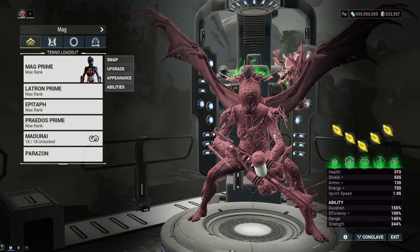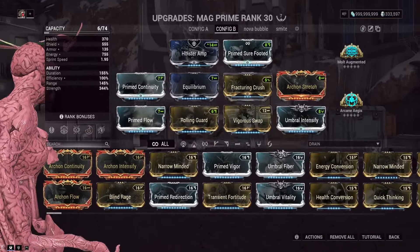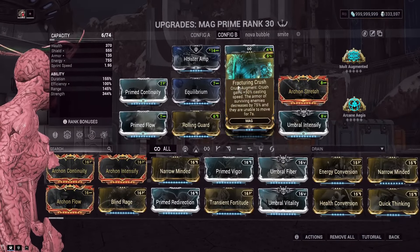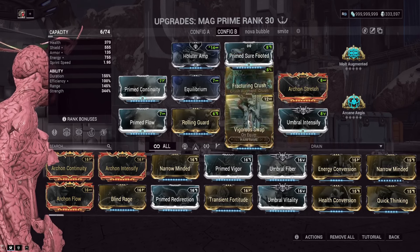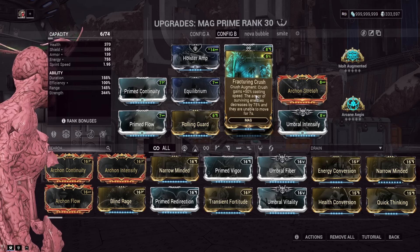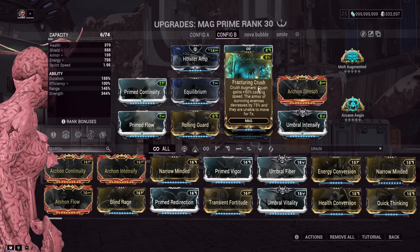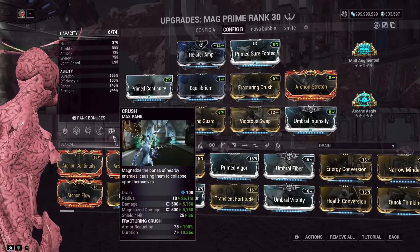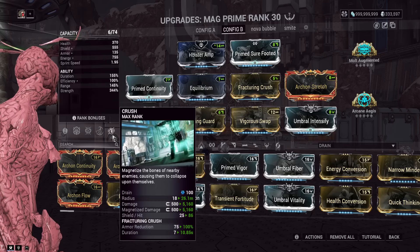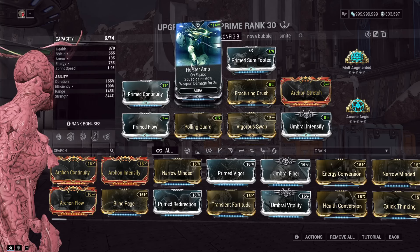We have a sprint speed and ability strength invigoration — if you don't have this active it won't matter at all; the power strength doesn't really help Mag that much. As far as the build, we've got Vigorous Swap and Fracturing Crush — some of the most important mods. Vigorous Swap lets us swap out for a big damage increase on our weapons, and Fracturing Crush slows enemies and reduces their armor when we use our fourth ability.